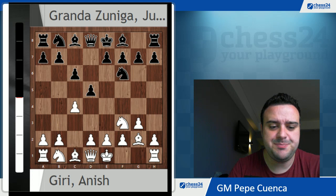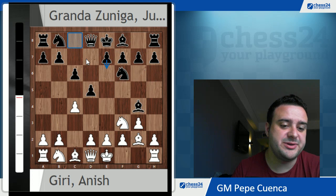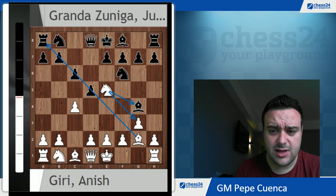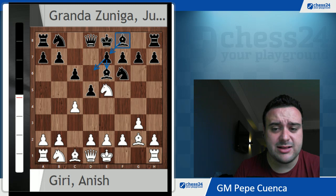c4 was played by Anish Giri, and now Bg4. Normally it's interesting to put this bishop out of this pawn chain once the pawn is on e6, because if you leave it on c8 then there won't be so many open diagonals for this bishop. So that's why people normally put this bishop out of this pawn chain. Now Anish replies with Ne5 — this is a typical reaction, attacking this bishop and opening this diagonal for the monster — and Bg6. Some of you would say this move is a bit strange.